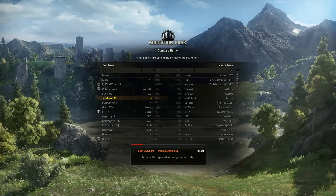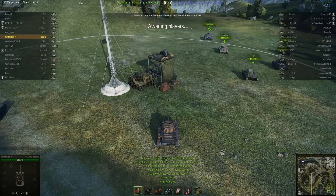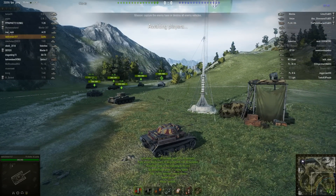Howdy folks and welcome back to World of Tanks with the Mighty Jingles. Today we have a most amusing replay starring Switchman 107, driving the Panzerkampfwagen Luchs — the cutest tank in World of Tanks. Look at it — don't you just want to give it a hug?